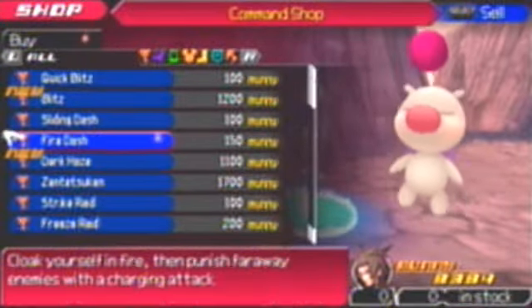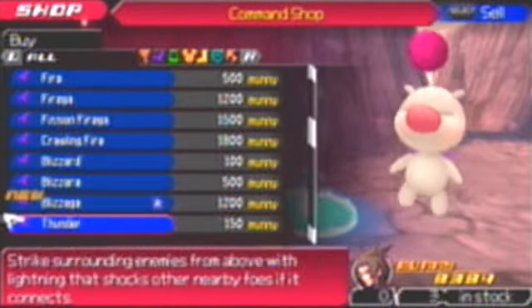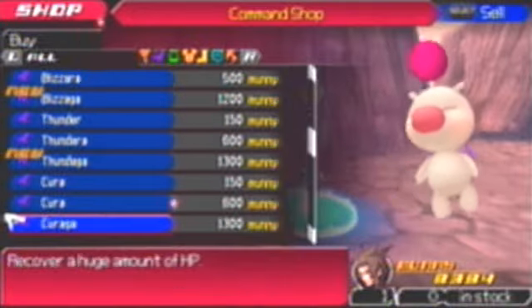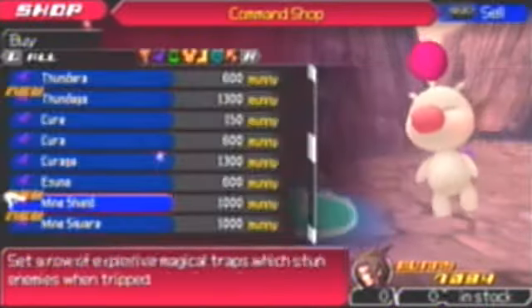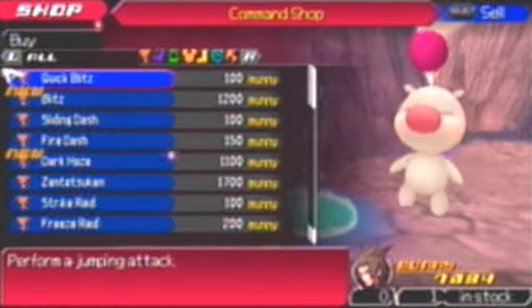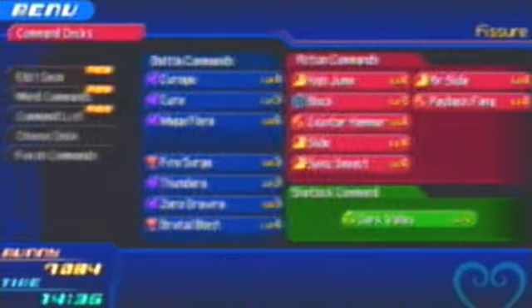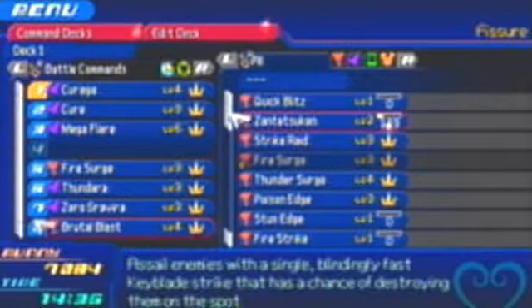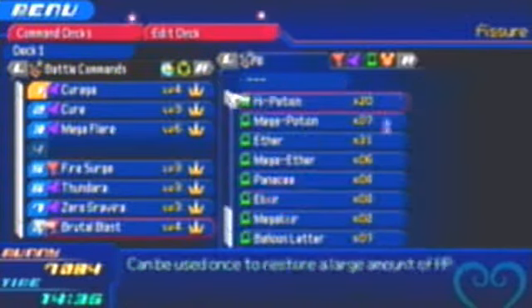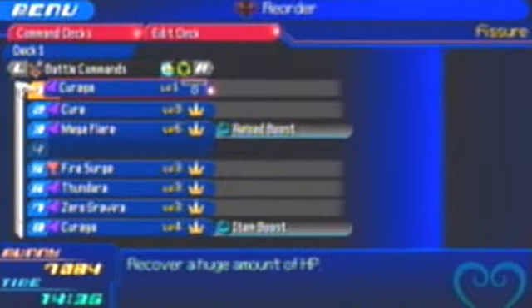What can we buy? Dark Haze — nah. Actually, what I do want to buy is a good cure spell. Let's buy a Curaga, just because I want another cure spell. I'll replace it with that Brutal Blast thing I had before. I tried it out — it's not that bad, but I'd just rather have a cure spell there, especially for these upcoming fights.